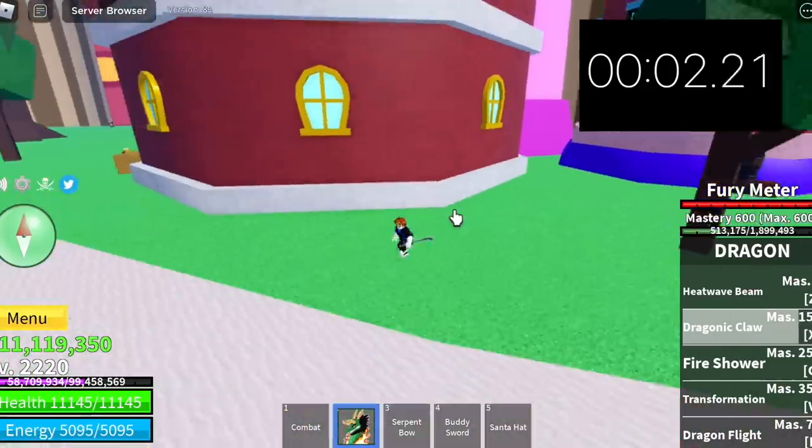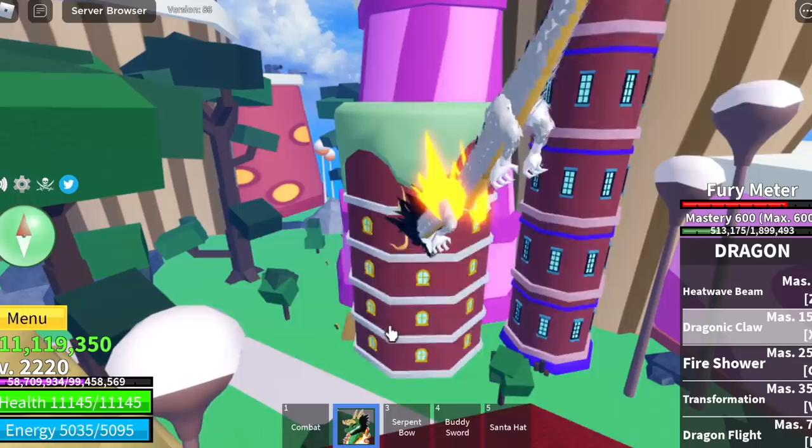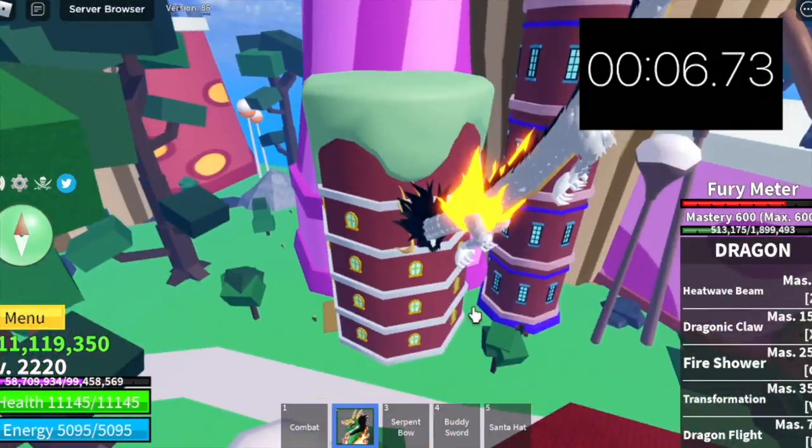Next up, the exit skill. I fast-forwarded it so that you won't wait too long. So for the time, almost 11 seconds. For the dragon form, 6 seconds. So it's working.